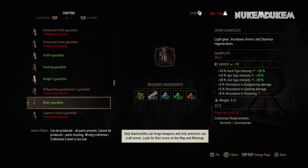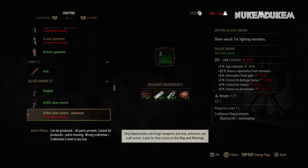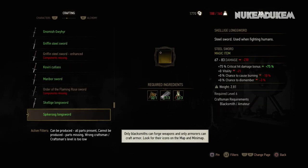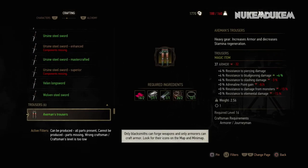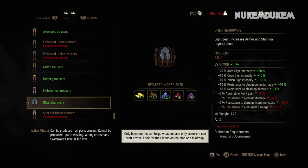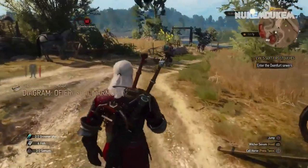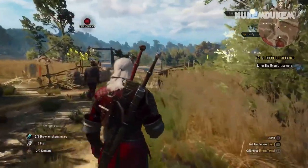Gauntlets right here. Looks like there are no weapons out of Ofiri — there's no crossbow either. There has to be Ofiri trousers, right? Yep. So that's it — the full Ofiri gear set.